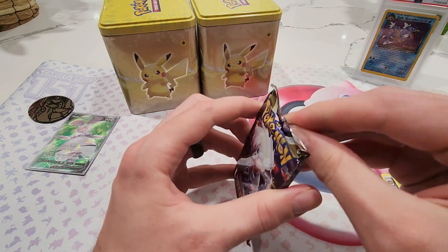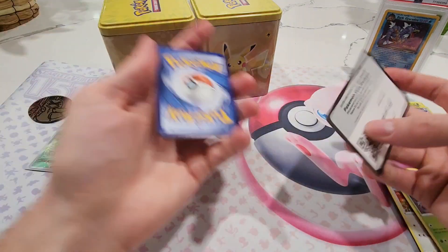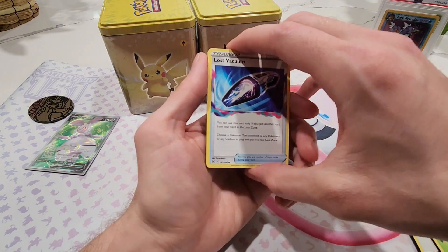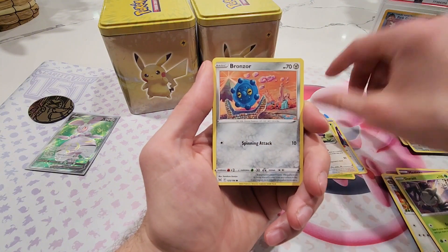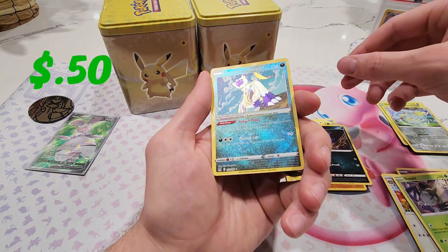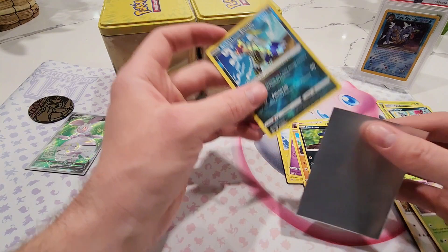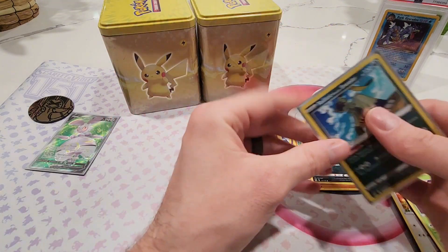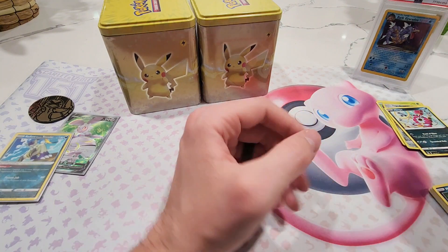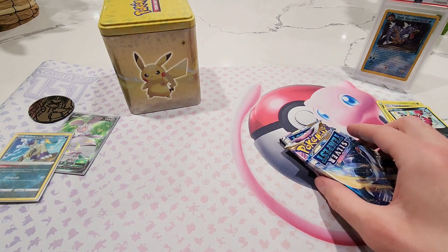Now we'll go with our one Lost Origin pack from this tin — see if we can keep the hits rolling. Maybe one nice hit per tin would be cool. We get a Lost Vacuum, Cascoon, Camrupt, Bronzor, Electrike, Gastly, Binacle, Murkrow, Radiant Suicune, and Sneasler. That's a nice little hit — Radiant Sneasler in the Trainer Gallery slot. I do like the Radiant cards, though not quite as cool as the Amazing Rares from sets like Vivid Voltage.